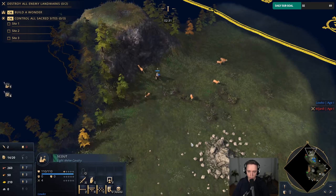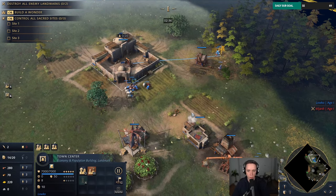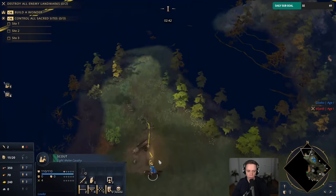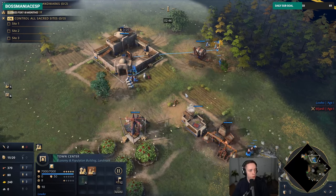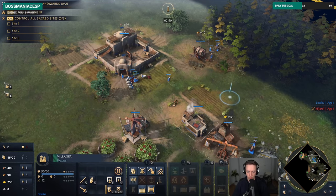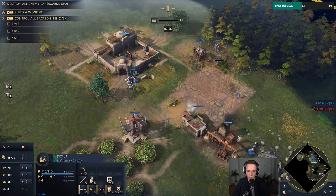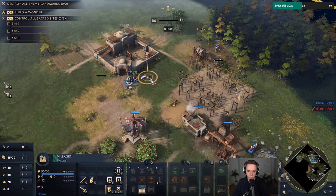We'll go to the wheelbarrow upgrade and then go from there. At 100 lumber, I'm going to be going into a mosque, and at 400 food we'll be going into Age 2. Yeah, Dome of the Faith. Can I still fit a mosque over here? All right, I guess that works — not ideal, but anyways.